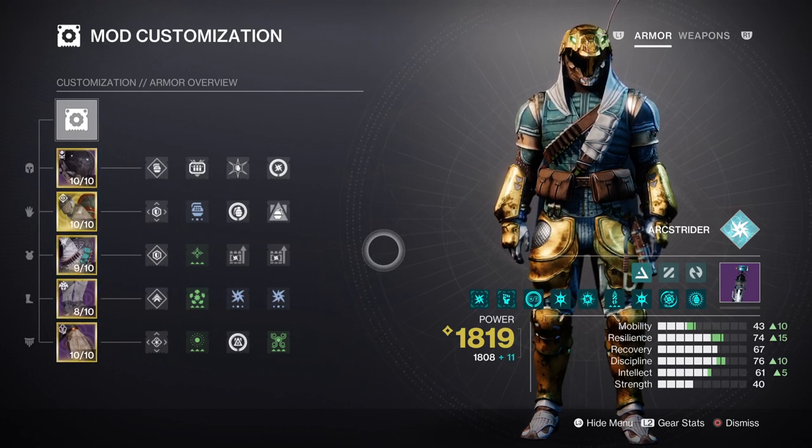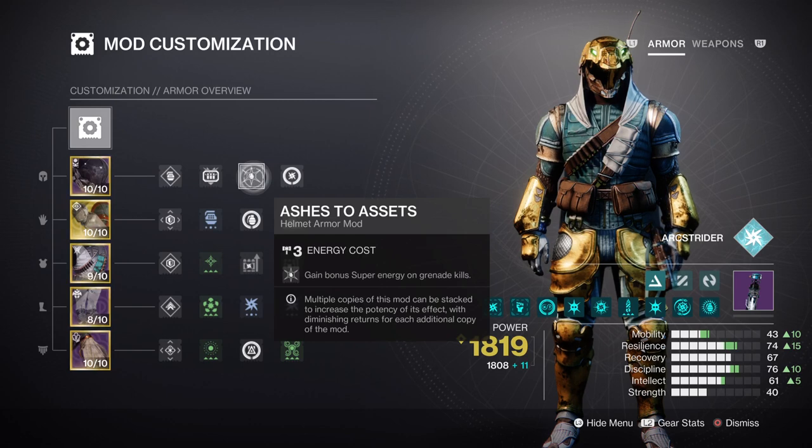Both Intellect and Strength fall down to user preference in terms of how often you use your abilities. Intellect at tier 6 allows you to gather super energy faster when combined with the Ashes to Assets mod, while Strength at tier 4 can be enhanced so you can use your charged melee more often. With Ionic Traces on hand, this should make that area a bit easier to manage without mods, leaving you room to expand on additional Armor Charge mods.